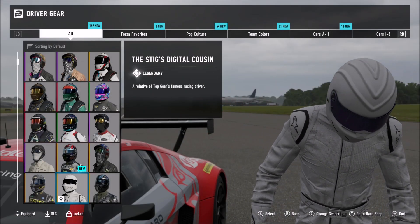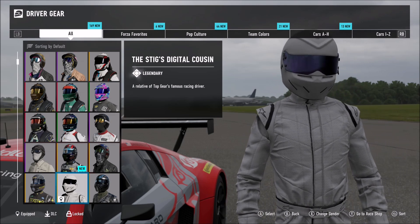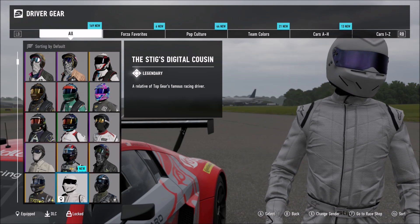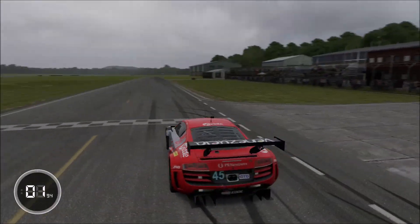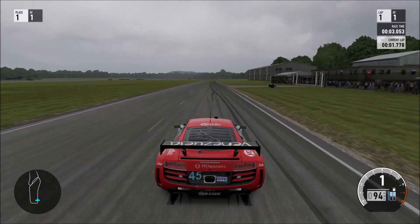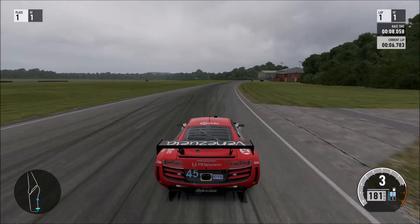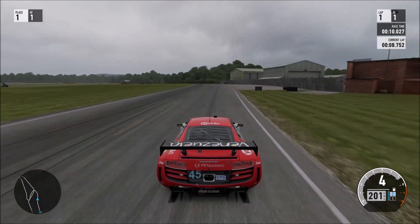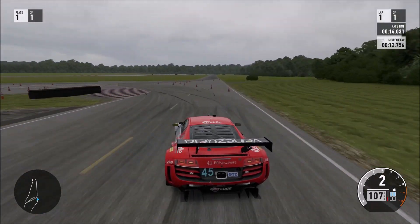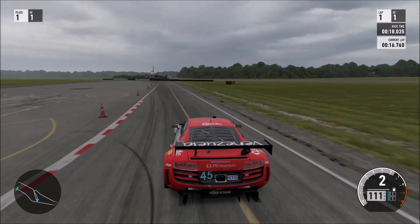We'll test all three of these cars. The Stig hasn't driven the Flying Lizard R8 yet, so he's going to get the opportunity to drive it before we drive the new ones. It's a bit cloudy out at the Top Gear Test Track today. This thing is not all-wheel drive like a regular R8, but it's a race car — you don't really need all-wheel drive, you'd just be adding too much weight. This car is actually very, very good — it's got acres of grip.